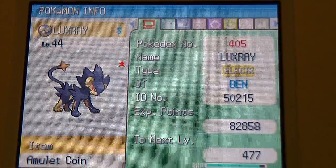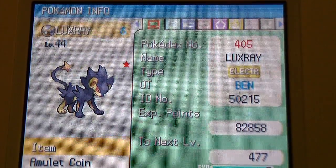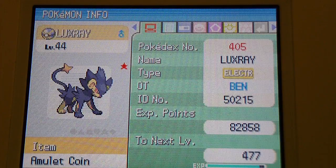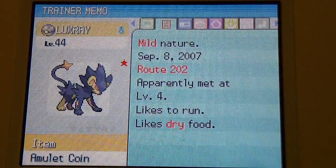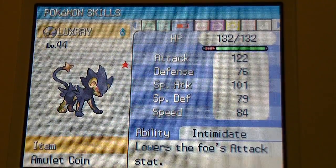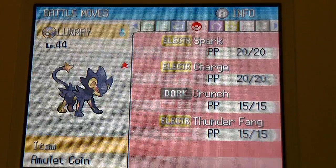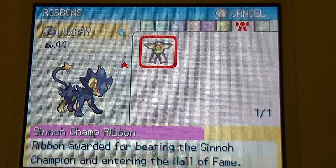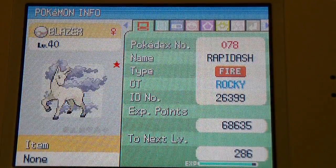This shiny Luxray was originally a shiny Shinx found near the beginning of the game. I found it on my Pokémon Pearl — or my R4 version of the DS — as a Shinx at level 4 around Route 202. I used it as a Pokémon in that game to level up. All it knows is Spark, Charge, Crunch, and Thunder Fang, and it has a ribbon for completing the Elite Four.